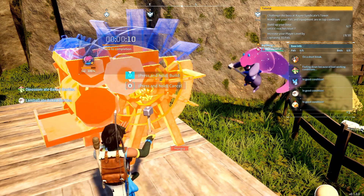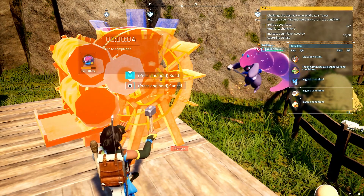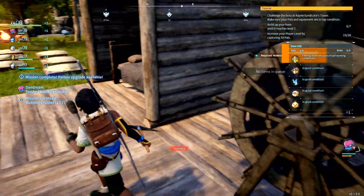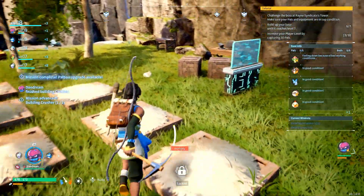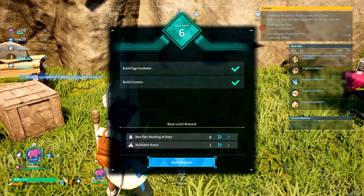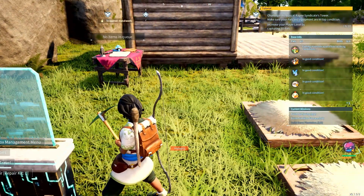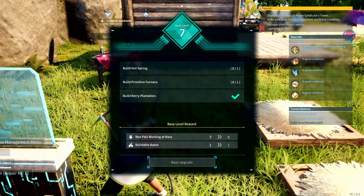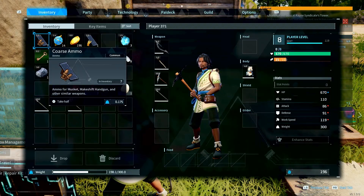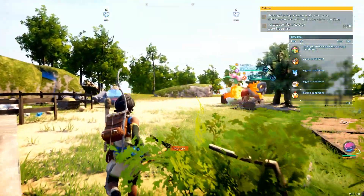My pal is in a bad mood because there's bad working conditions. Wondering if it can tell us how to make working conditions better. Do we have a level? Let's check the pal box — missions, that's what we need. No upgrade available. I really don't have one. I know what I need to build to get this pal in a better mood, so I'll get that done.